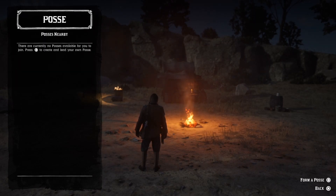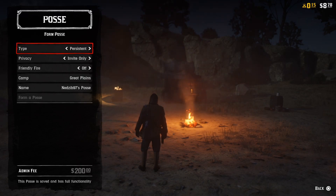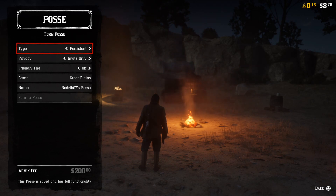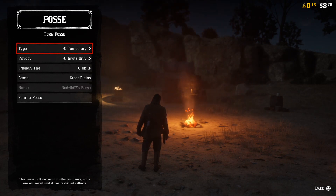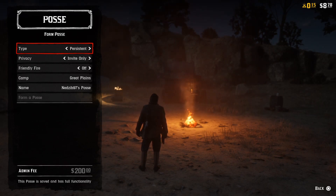If there are no posses near you, holding square or pressing square will create one. You can do a persistent posse, which has an admin fee of $200, but it's saved and has full functionality. There's also a temporary posse which will not remain after you leave — stats are not saved and it has restricted settings. Really, the persistent one is the one you want to go with.